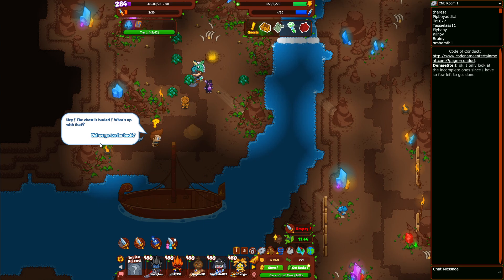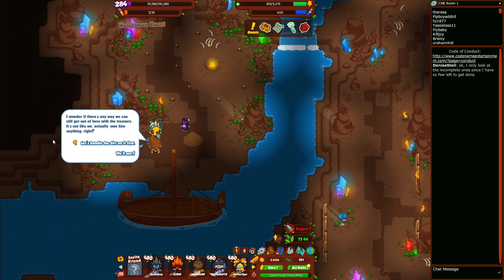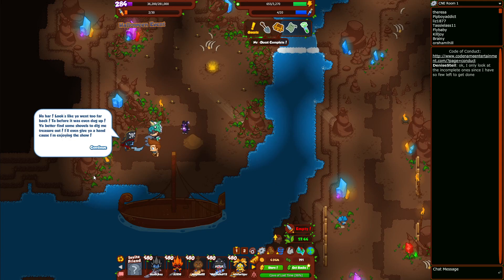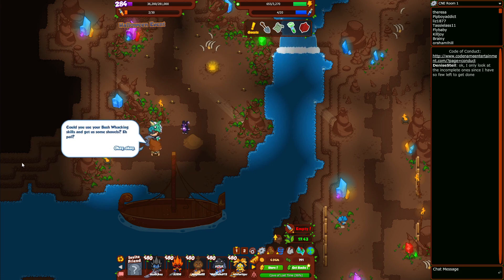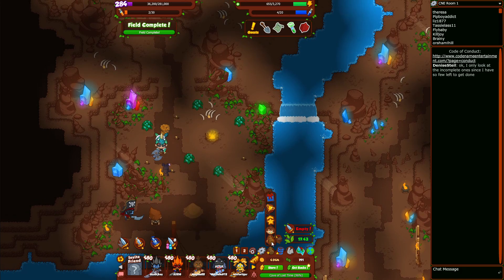Did we go back too far? I wonder if there's any way to still get out with the treasure. Let's handle the dirt on it first. Har har — looks like we went too far back, before the chest was even dug up. We better find some shovels to dig the treasure out. He'll give us a hand because he's enjoying the show. He wants us to find 30 shovels using our bushwhacking skills. We need to find seven more certifications too.